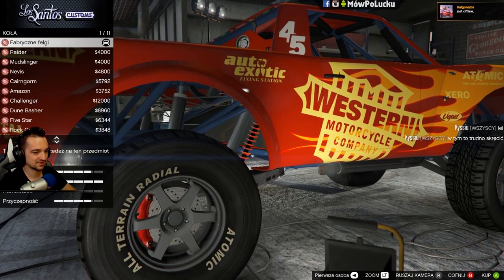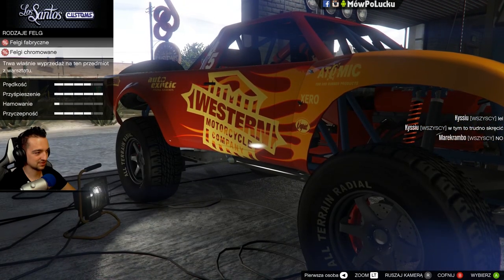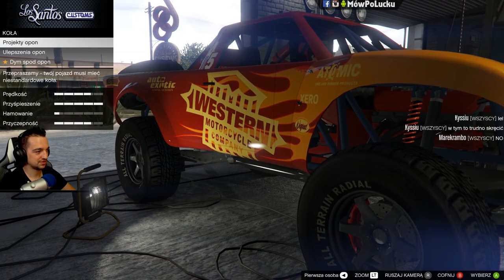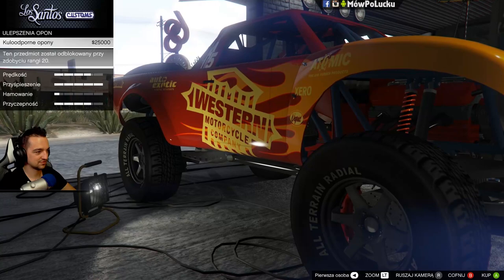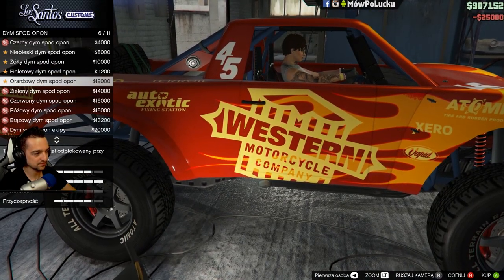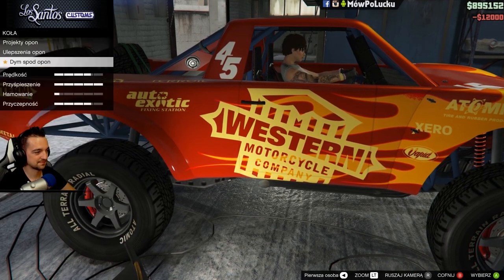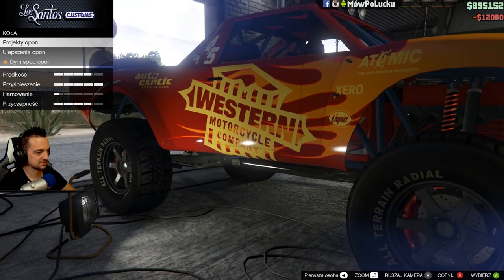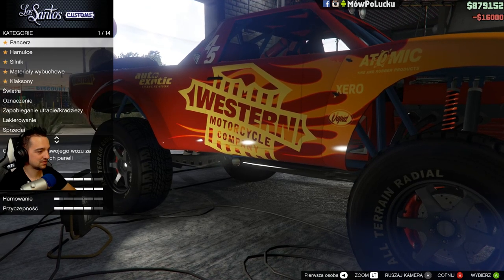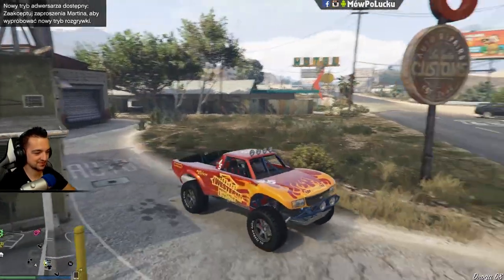Zobaczmy terenowe. One są takie trochę mniejsze. Mi się wydaje, że standardowe jeśli zostawimy to będą w porządku. Projekty też - tutaj są napisy, więc wyglądają w porządku. Kula odporne. Dym spod opon - oranżowy, niech będzie. A jest czerwony może? Jest, to dajmy czerwony. No i tyle - mamy już zrobiony samochód. Takiego wariata sobie zrobiliśmy, ale super.